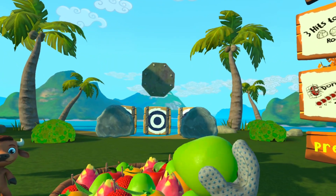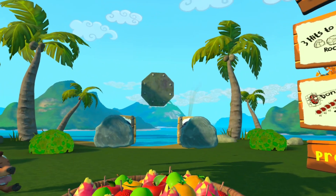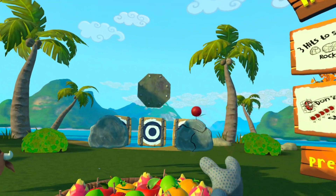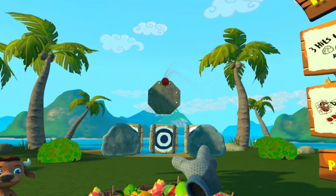Now we'll go over what to do to make sure you hit every target. For reinforced targets, you'll need to hit them a few times before they disappear. You can throw around the blockers or you can throw through them. But be careful because there are some blockers you just can't destroy.